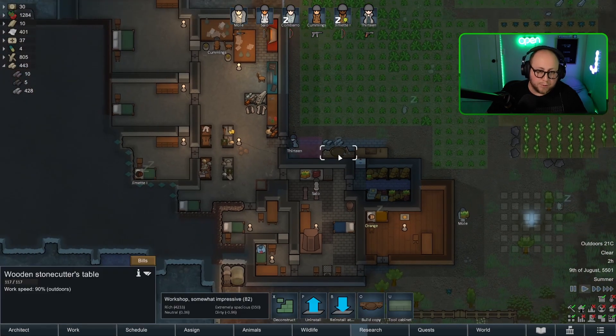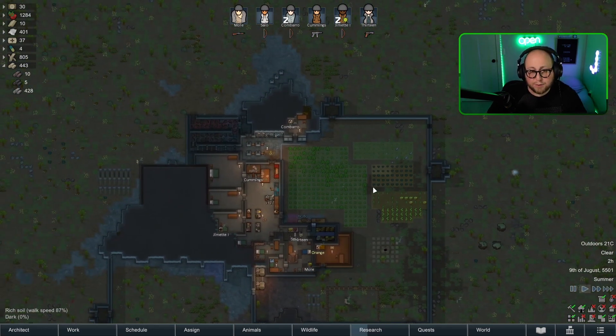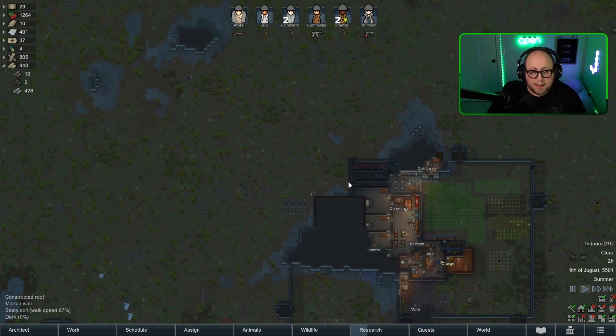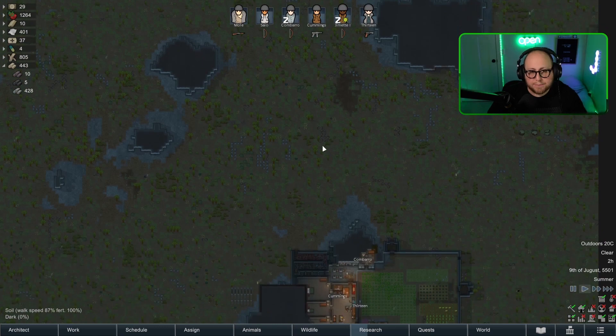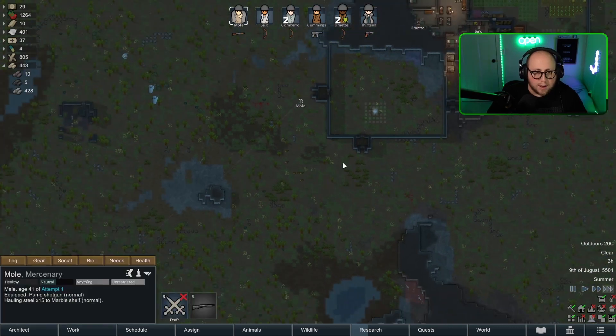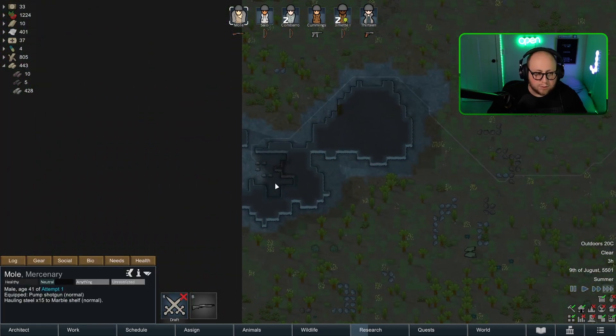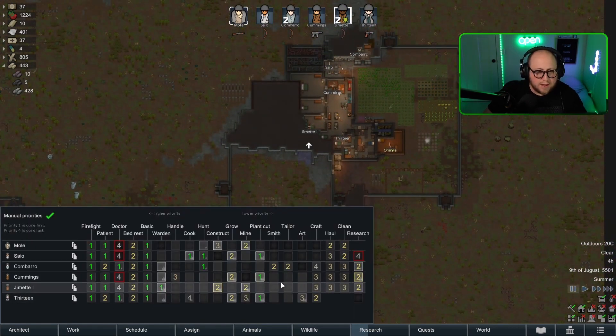Sandstone is our best option at this point. We're going to want to replace it in the future with either plasteel or perhaps uranium — plasteel would be better if we can get enough of it. Ideally we would have granite on this map, but we did a random drop so we're stuck with what we have. We should have enough sandstone on the map to make it work, but we are going to have to start making those blocks and hauling them in.